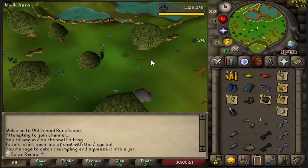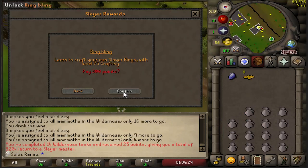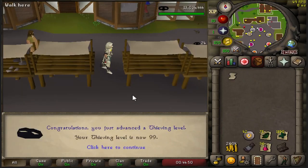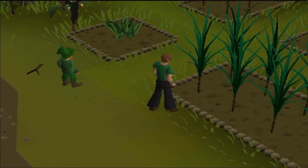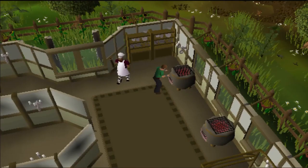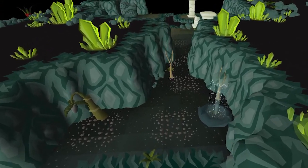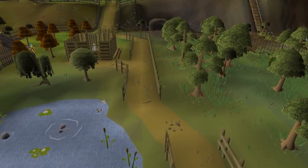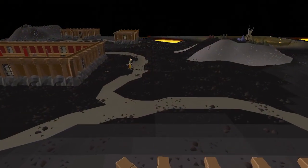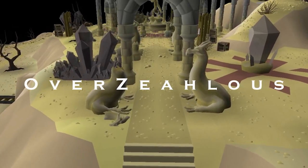Hi, I'm MrFrog. For a while now, I've been heavily interested in the Ultimate Iron Man game mode. With this in mind, I wanted to set myself a new challenge. Using standard UIM rules, I want to acquire one of the coolest pets in the game, the Omelette. But there's a catch — I will also not be allowed to leave the island of Zaya. This means I will have to obtain all of my gear, stats, and supplies in the local areas. Can it be done? Welcome to Overzealous.